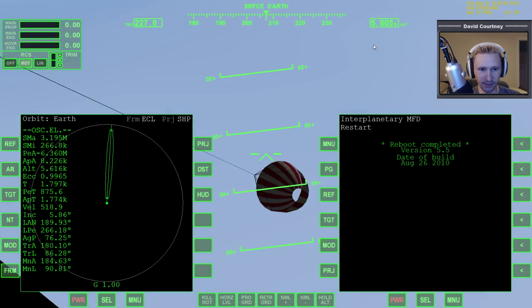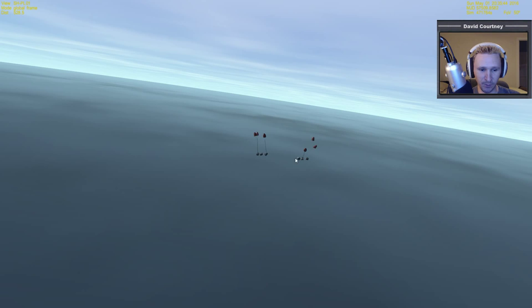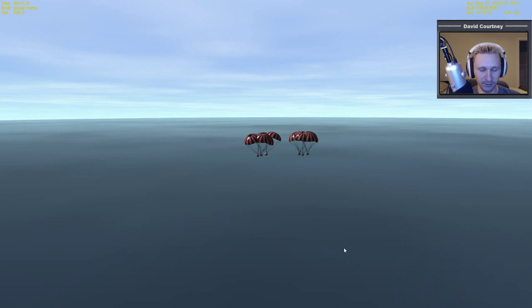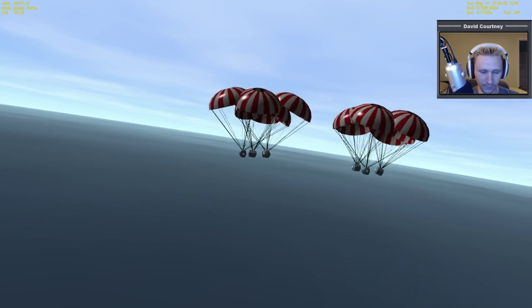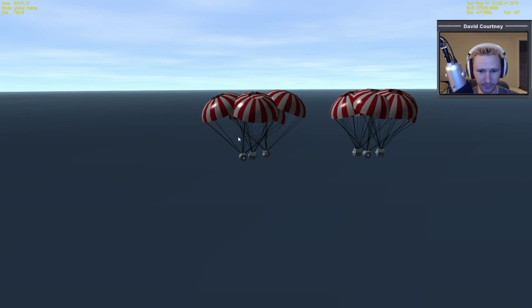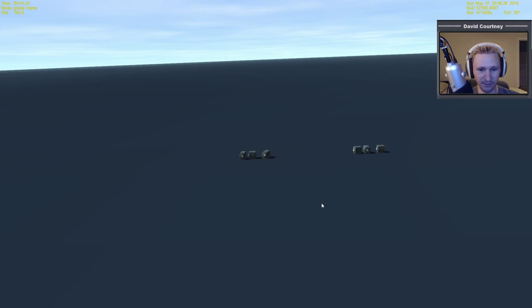Now we're down to 200 meters a second, 5 kilometers in altitude. These stayed together surprisingly well — that's six modules. One time when I did this, the cargo ended up getting spread out over such a large distance; it was all within one or two degrees of latitude and longitude, but they certainly weren't this tightly packed. As you can see, this wouldn't work in the real world — these would be getting all tangled up. But fortunately there's no collision system. As the drogue chutes come out and then the main chutes come out, the oscillating slows down and eventually comes to a stop. And it sounds like a hard crash, but in theory these just splashed down into the ocean.